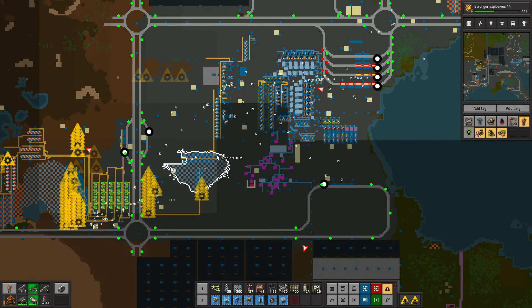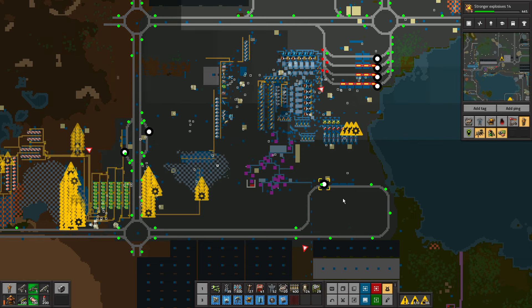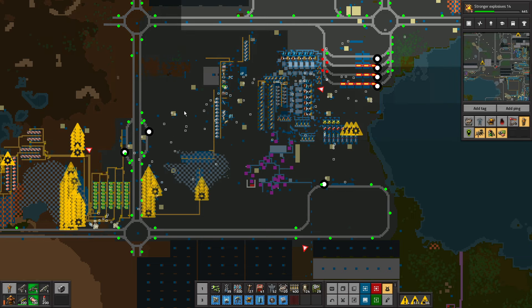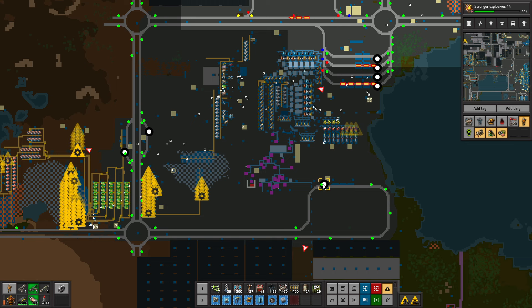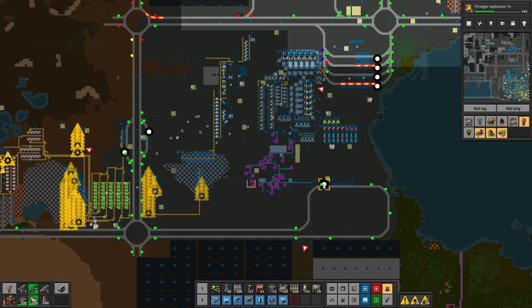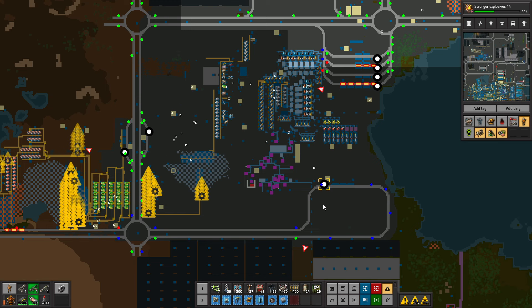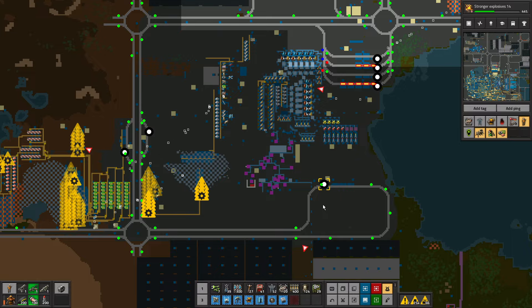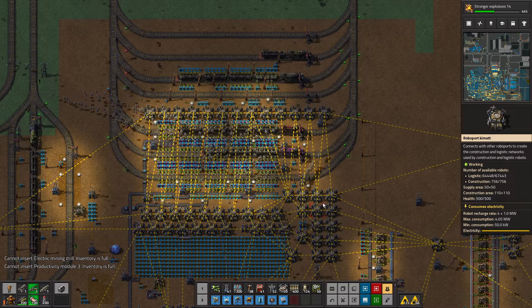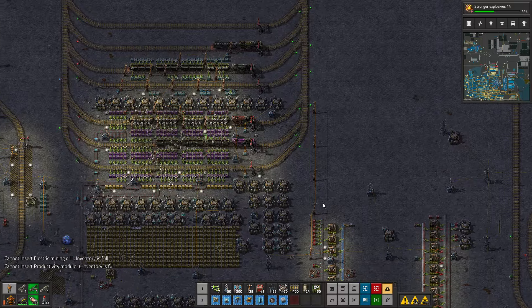Wait a moment — I forgot all about this. There's no point building the station here when I've got this here already. This is a pickup, isn't it? So this is a pickup. We can put two — well, it's for green, we only want to be picking up green, and then we'll switch to copper and iron when that runs out. That makes sense.